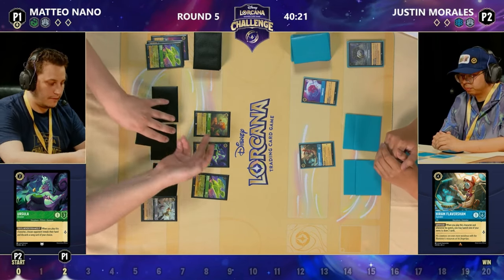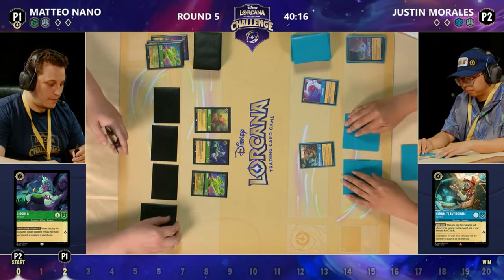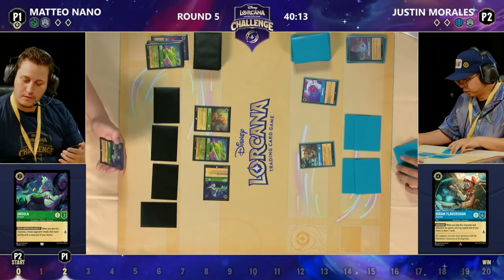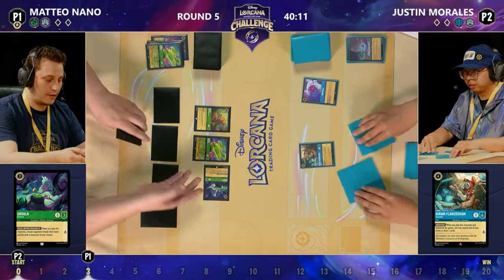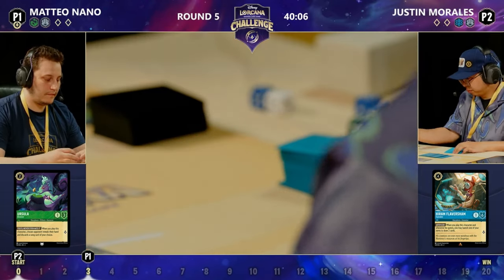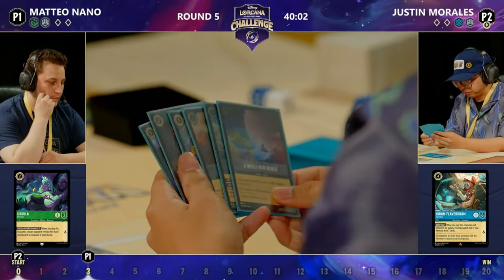Gets you lots of good draw, and of course that gets you closer to your big end game you're looking for with Tamatoa. It does seem like we've got an Ursula here being exerted — I think that's just getting some cheeky lore there from Mateo. The second Ursula is being held in hand, ready to come down when you're worried.